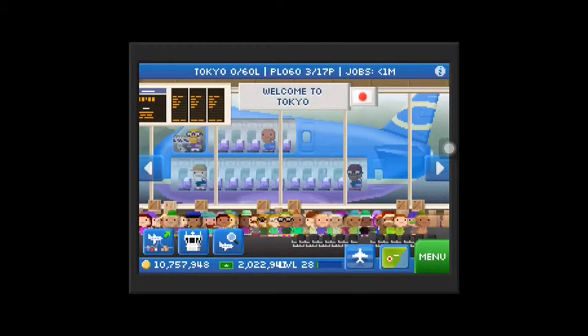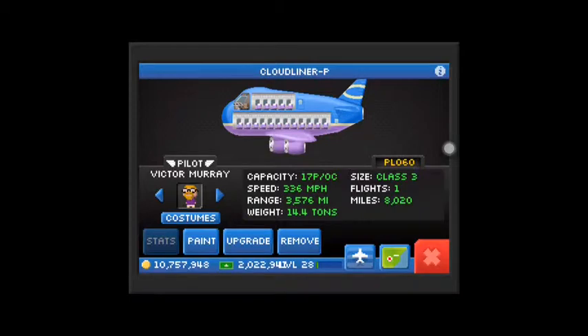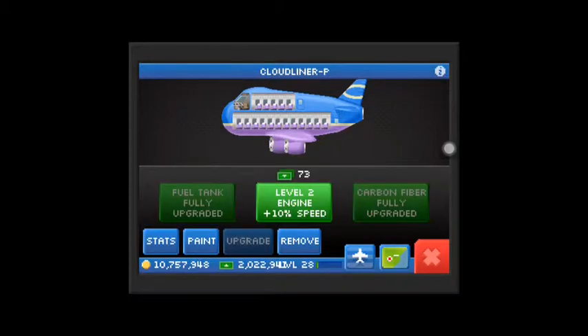As you can see, the Cloud Manor capacity is 17 people. This is a Cloud Manor P. It can go at a speed of 336 miles fully upgraded. The range is 3,576 miles fully upgraded, weight 14.4 tons fully upgraded. It's a Class 3 plane. I've upgraded the fuel tanks and carbon fiber, but not the speed — because if you upgrade the speed, then you lose more money because the plane needs more gas.